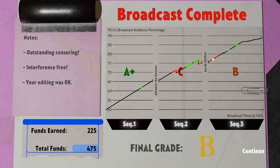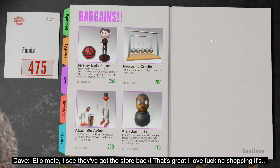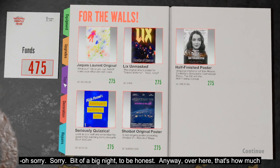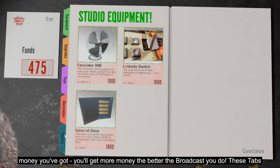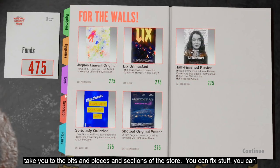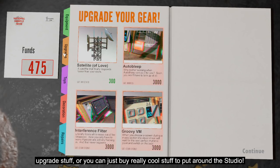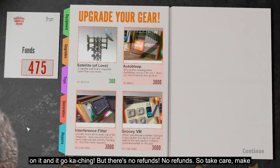I see they've got the store back — I love it. So over here, that's how much money you've got. You get more money the better the broadcast you do. These tabs take you to the bits and pieces and sections of the store. You can fix stuff, upgrade stuff, or buy really cool things to put around the studio. And the final thing you've got to know — if you want to buy something you just click on it and go ka-ching. But there's no refunds — no refunds. So take care, make sensible decisions. Don't be like Dave — apparently Dave is a real tyrant.